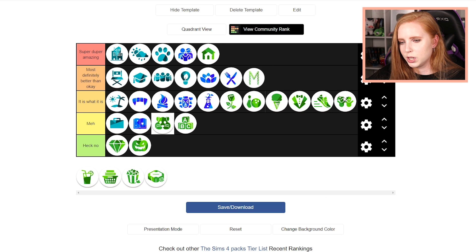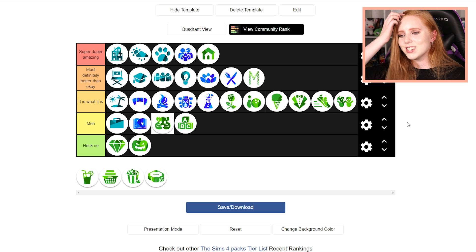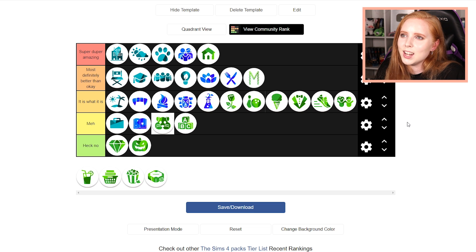Kids Room Stuff Pack — I'm not sure if I should put it here or up here. My problem with it is that some of the swatches are a little too much and it's basically just for kids rooms. It's not the most versatile stuff in my opinion because it looks a little — I want to say immature, that's the word I'm choosing. So I'm going to put it there, but it's a good pack if you're really lacking stuff for kids rooms.